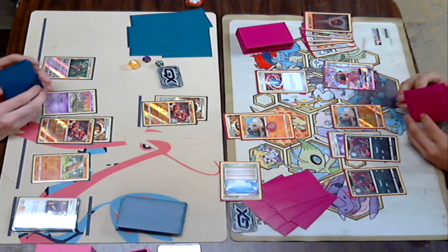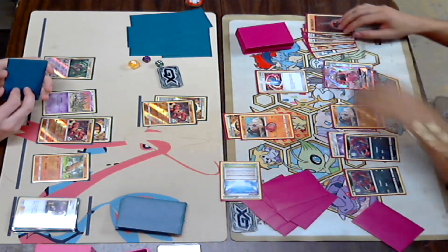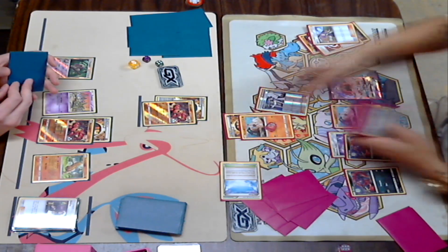Kira could go for a Vs. Seeker — he does have Acerola in there, we do know that for sure. He could go for a Bridget since he does have a Sky Field up. I probably would rather see an Acerola, and he does take the Acerola. So he's going to take this damaged Rockruff.